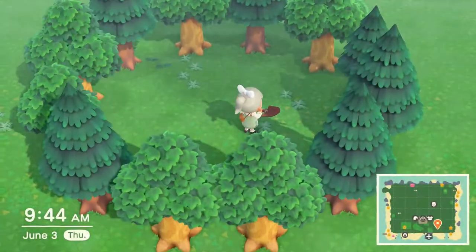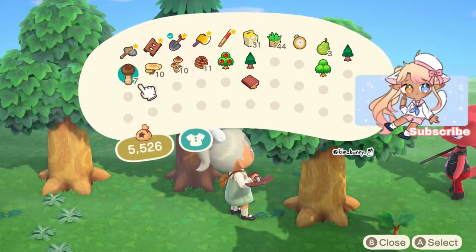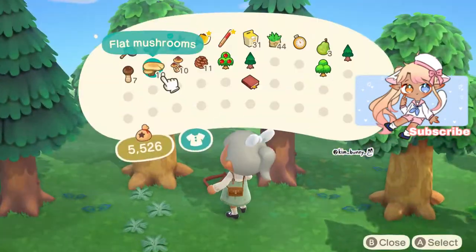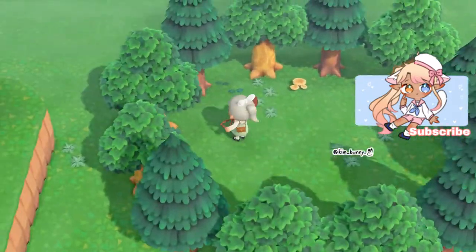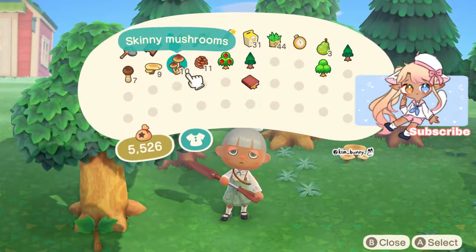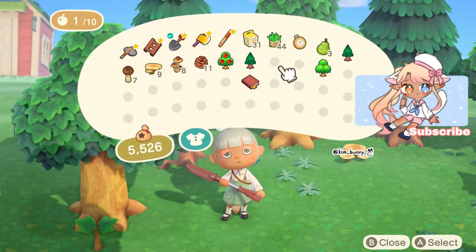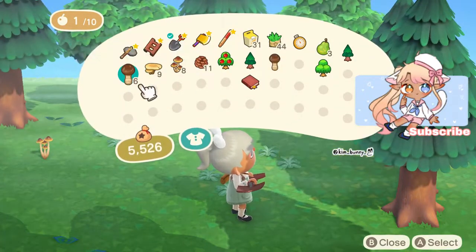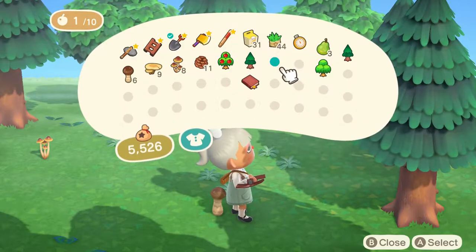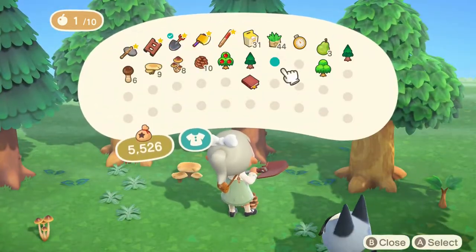Now it's just time to put the finishing touches. This is a very simple, easy build — easy to replicate on your island if you want. Oh my god, I just accidentally ate that mushroom — I did not mean to do that. So I'm just putting the mushrooms down, and I put some weeds and pine cones — very natural.